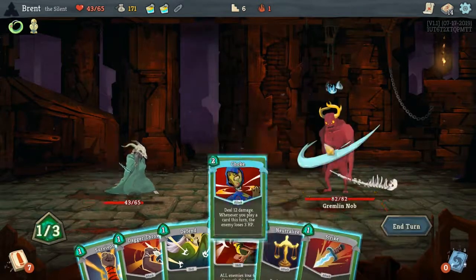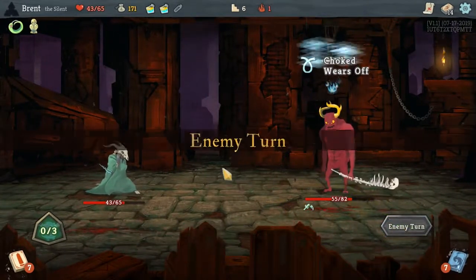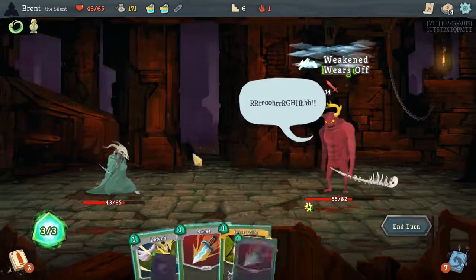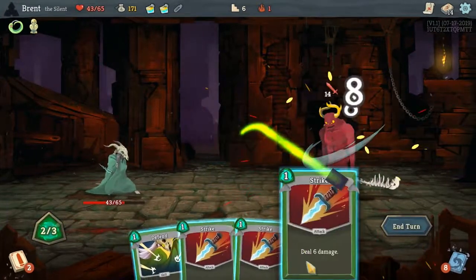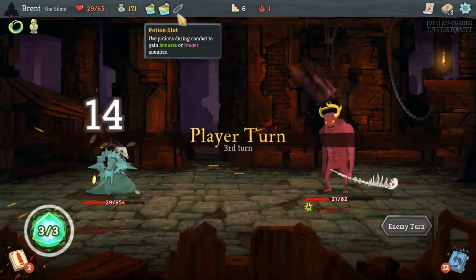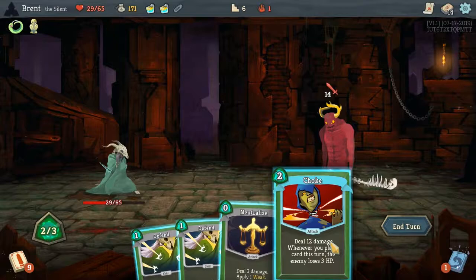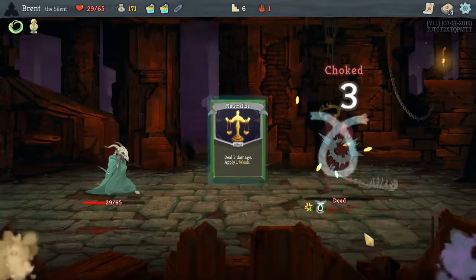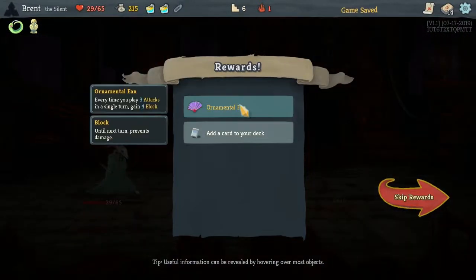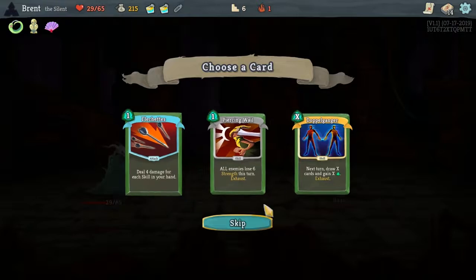This is going to be a pretty good turn right here. Nice. We still have no shivs or nothing yet to really benefit from Choke, but I think we're doing plenty of damage as it is. I did that way wrong but I don't think we'll have to pay for it — should have done it the other order. Ornamental Fan: every time you play three attacks in a single turn, gain four block. That kind of goes with the build we're trying to do right now.